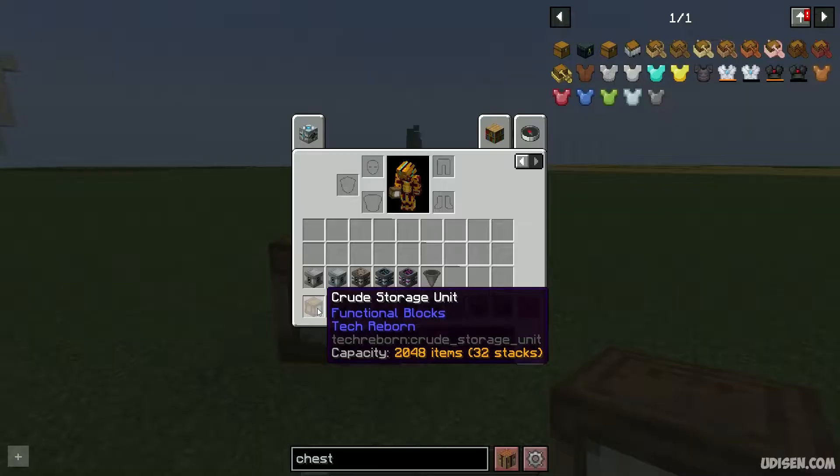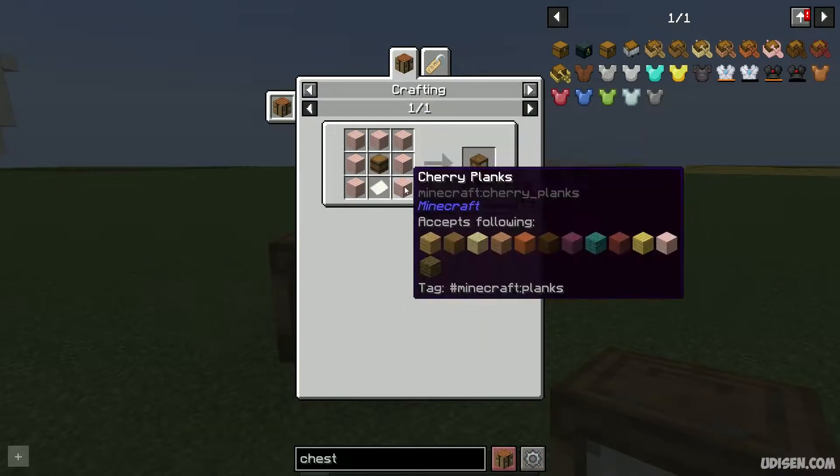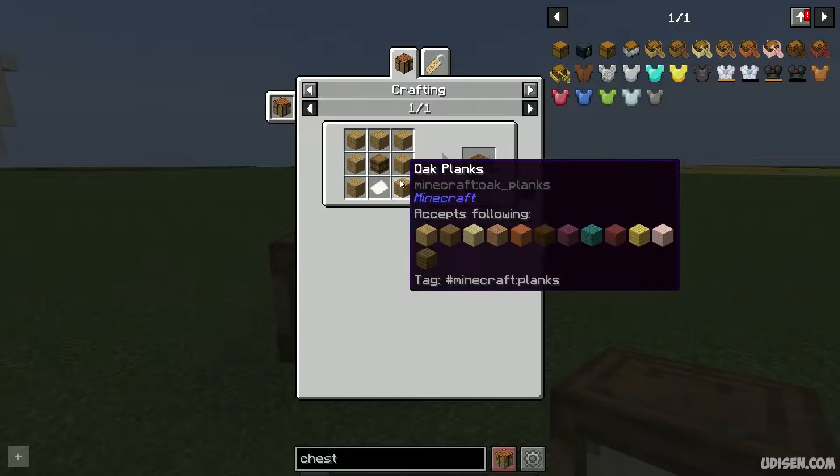The cheapest one is the crude storage unit. How to craft this: use this recipe type. It is definitely an upgrade on the barrel from vanilla Minecraft — paper here, wood, and so on.